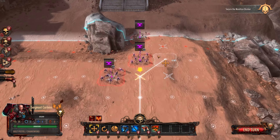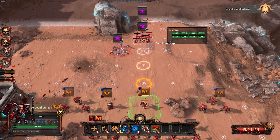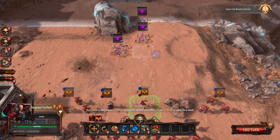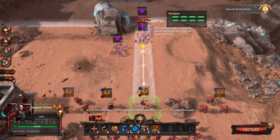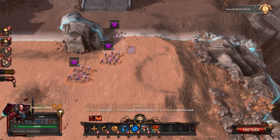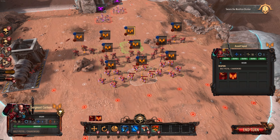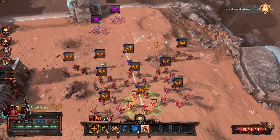There can only be victory. So we have to push up and just clear out these guys — they shouldn't be anything to worry about whatsoever. We can move in and just cut these guys down. Let me check how far the jump packs can actually get.